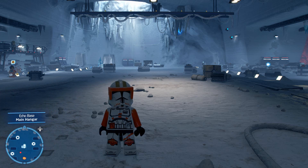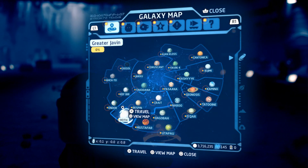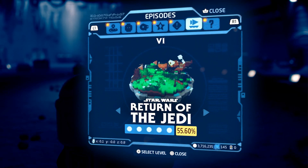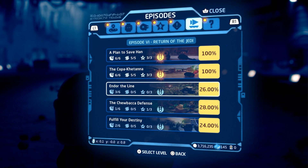Now real quick, we need to do a couple of challenges before we leave the starting area. We got four minikits we're gonna grab too. So it should be noted that make sure you get two of the three challenges and four of the five minikits before you hop on that speeder bike and take off from the first area. Follow along in the video and you should be good to go.